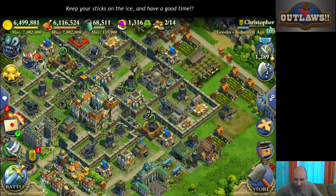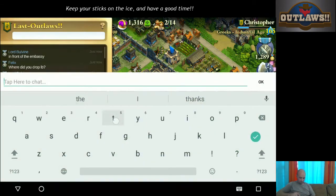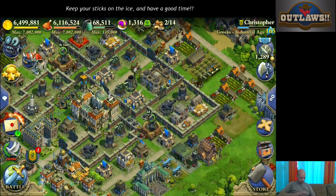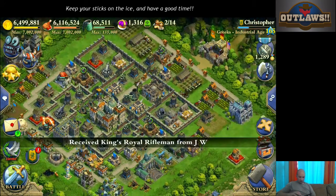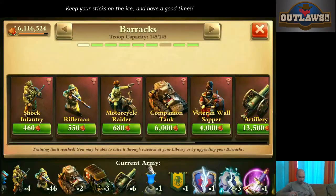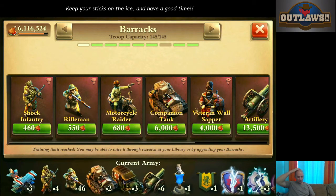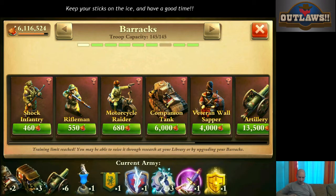Let's see. We're going to leave that just for now so that we can actually get this done. I need a couple more shooters here. Oh! King's Royal Rifleman from J-Dop. Okay, so I have mixed up my troop compilation a little bit too. I am actually going with 46 riflemen, 2 heavy tanks, 3 supply trucks, 6 artillery, and of course I've got the 2 howitzers plus some shooters hanging around there. So we've got 3 sabotage.